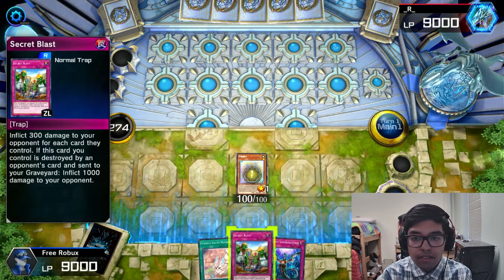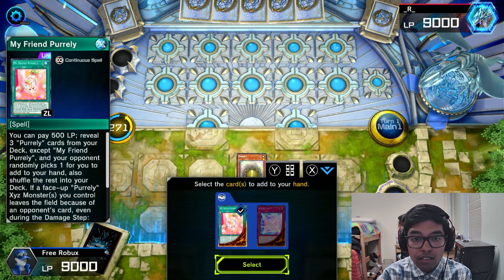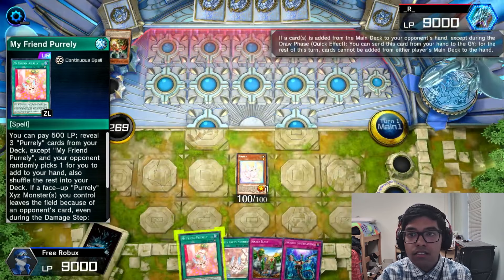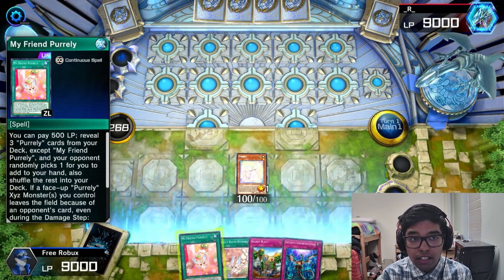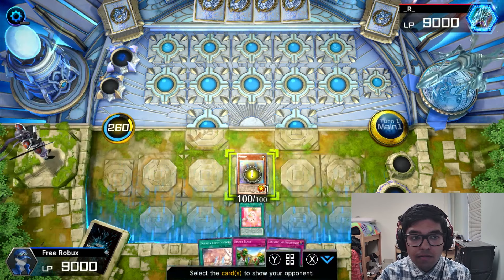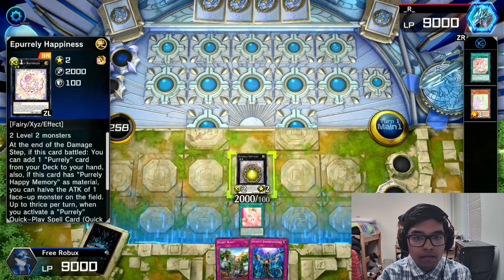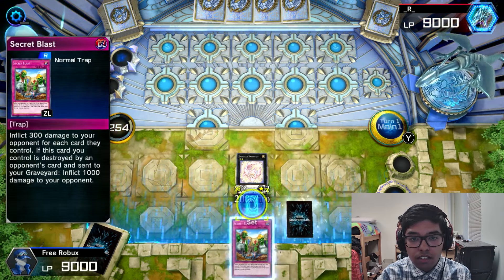We're gonna keep that. We should've gotten the trap card — that's fine. They did the drone lock way too late there. We're gonna activate this. Happiness onto the field — 2000 attack right there. We're gonna set Infinite Impermanence down and a Secret Blast.